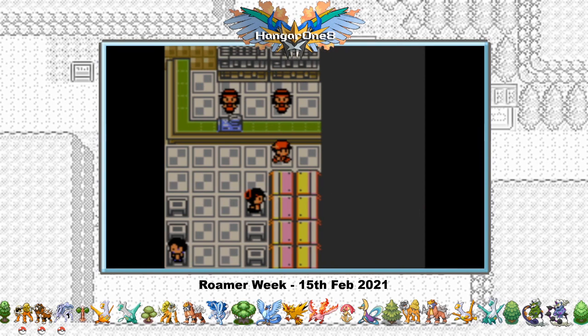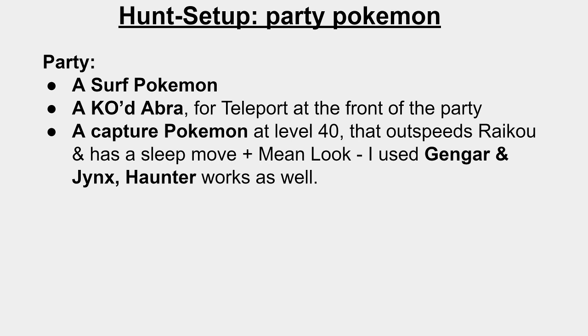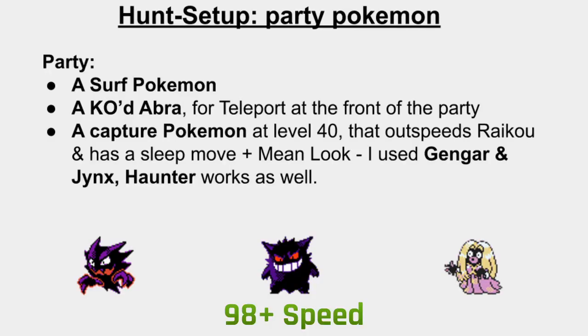Let's look at the party Pokémon you'll need. You'll need a Pokémon with Surf, a Kadabra for teleporting — Abra is easy to obtain; you can either catch a wild one or buy one from the Game Corner — and you'll need a Pokémon that can use Sleep and Mean Look, so probably a Gengar since it can also use Nightshade to weaken. Raikou has a maximum speed of 109, meaning you need at least 98 speed to guarantee an outspeed on Raikou with the 9.8× Shine Badge bonus. This badge is picked up naturally on the way to accessing the Roamers.